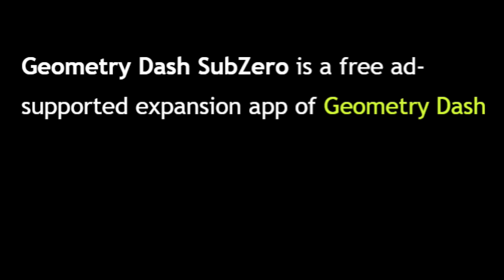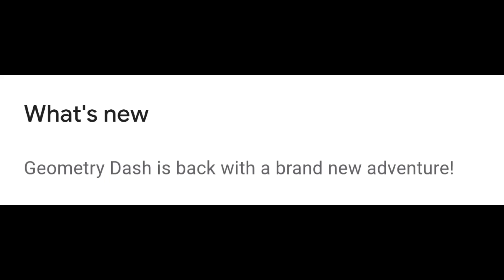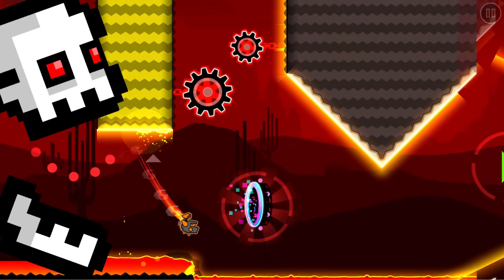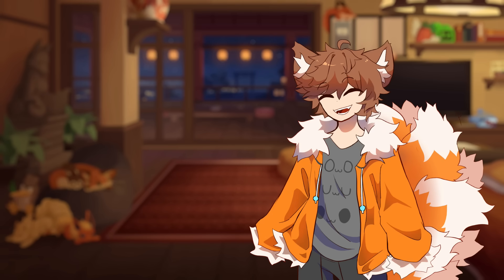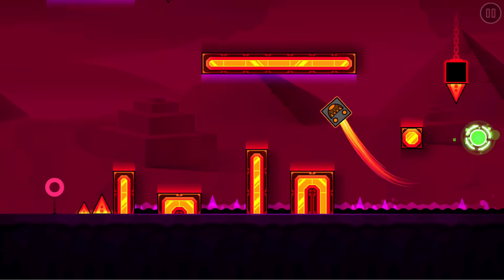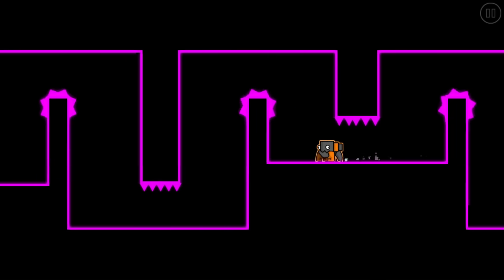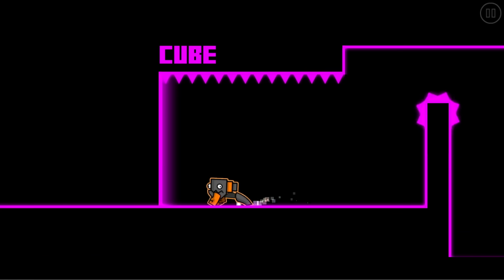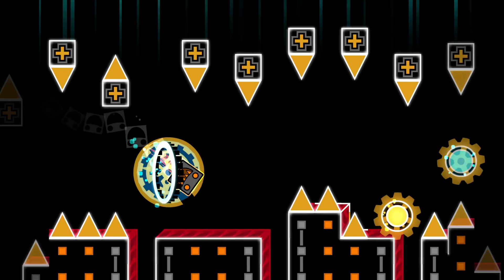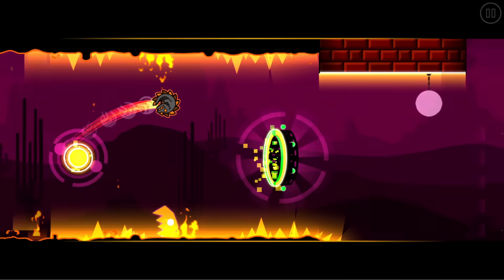Geometry Dash Sub-Zero is a free, ad-supported expansion app of Geometry Dash developed and published by Robtop Games, released on December 21st, 2017. There are three more full-length levels, which just so happen to have nine more coins to collect. Overall, Sub-Zero is an extremely good spin-off game. The levels are really fun to replay, and it does a good job showing off all the potential that 2.2 will have. Most of Power Trip is in 3x speed, and while that's normally really stressful, this time it's easy to sight-read because the camera zoomed out. So yeah, Sub-Zero's good, it holds up really well.